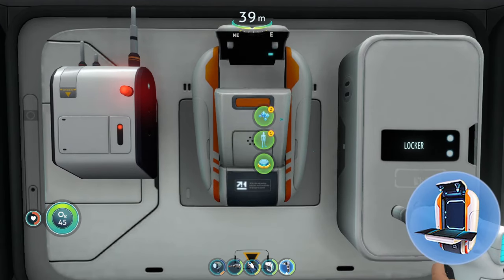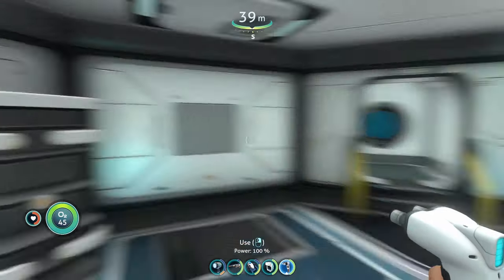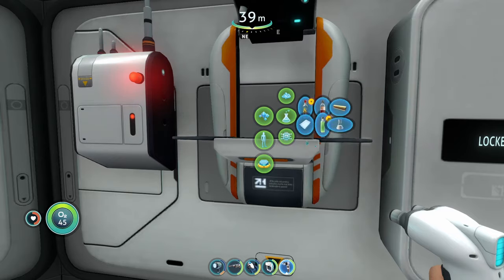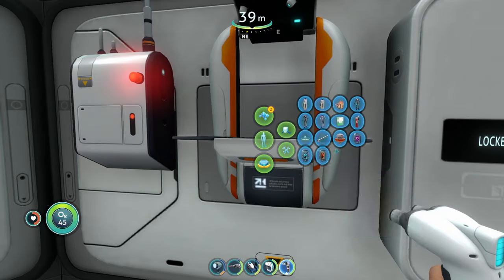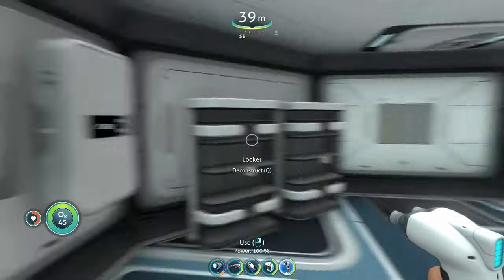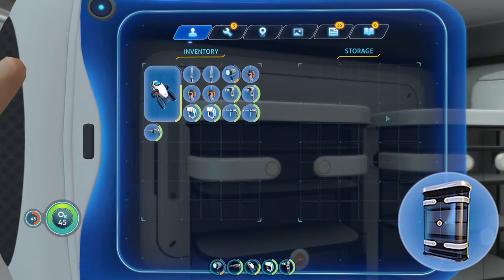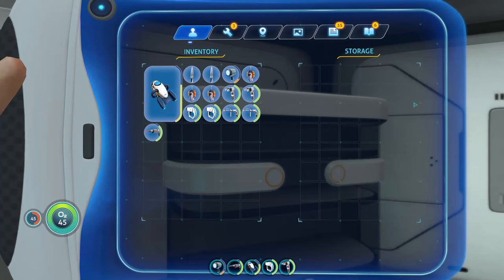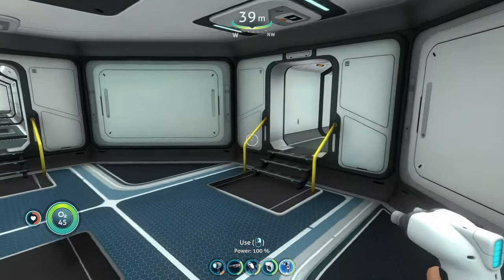The next thing you're going to want is a fabricator. The lifepod you spawn in has a fabricator automatically, but obviously you don't want to keep running back and forth to that one. It's what you use to convert stuff into different resources, advanced materials, electronics, deployables, and tools and equipment — super essential. You're also going to want a few lockers for storage, since your inventory doesn't hold that much.